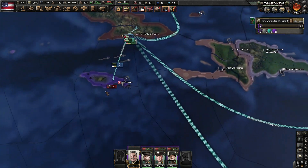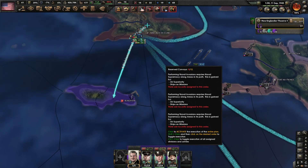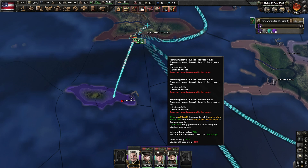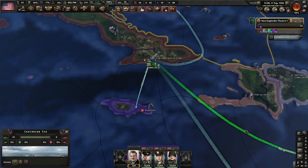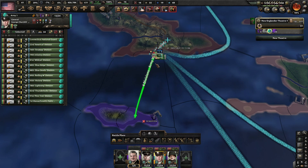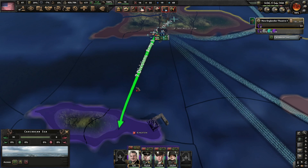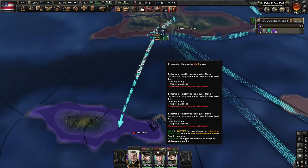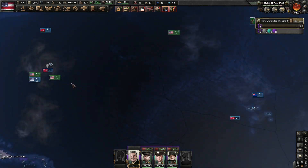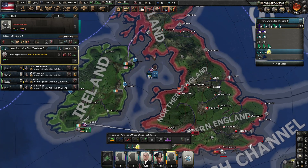Okay, taking a port here — let's try four divisions. We have no air superiority here. Let's go with six — that'll be ready in just a few days. We can launch our invasion into Kingston. I don't think that'll be enough to capitulate them, but it'll get us closer to our goal.